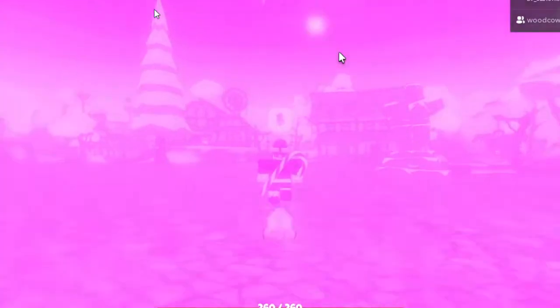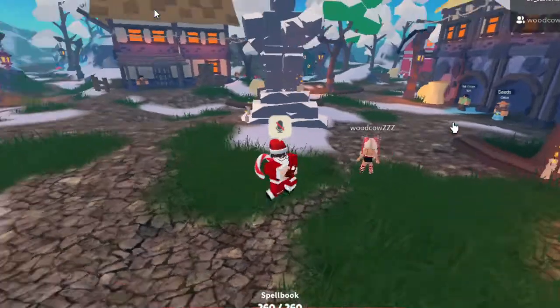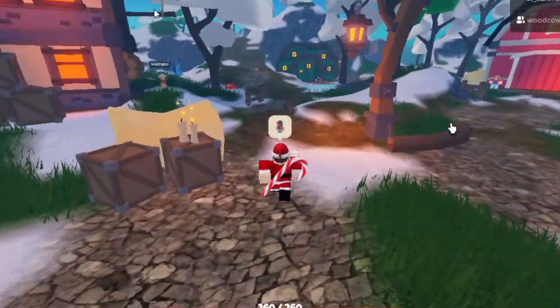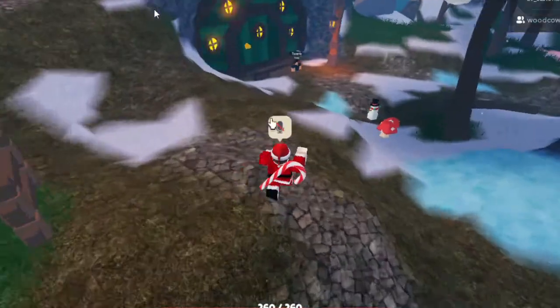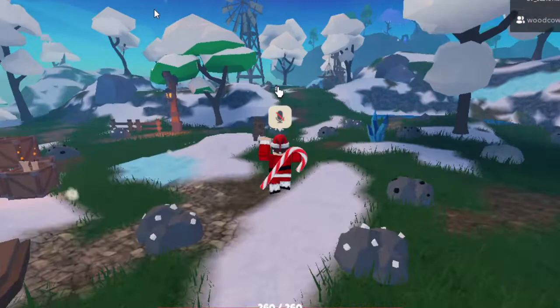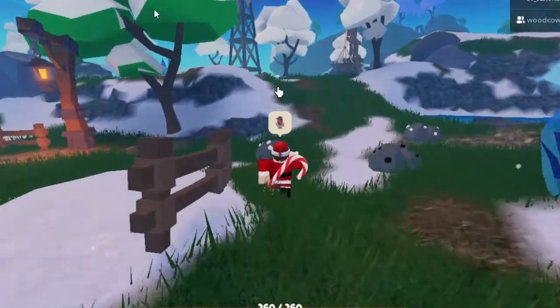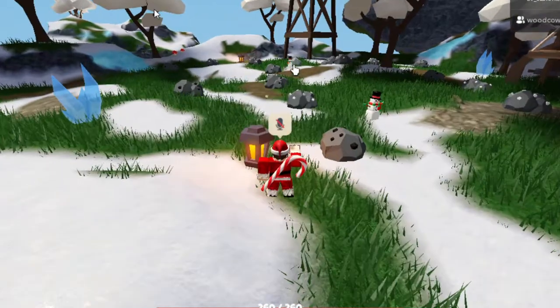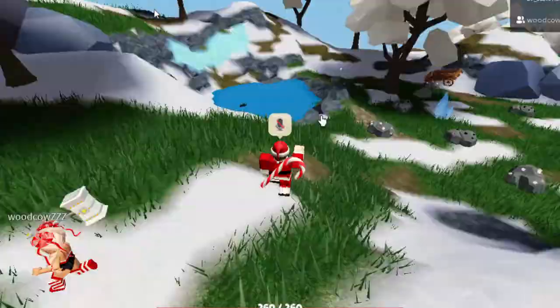Now we're going to go into the hub and I'll show you the snowmen. When you enter the hub, turn right and go to the mining area. One spawns right there, as you can see, and another one spawns down there. If you want to find two more, there's one up there, and then another one just at the back there — what is flopped on the ground for some reason.